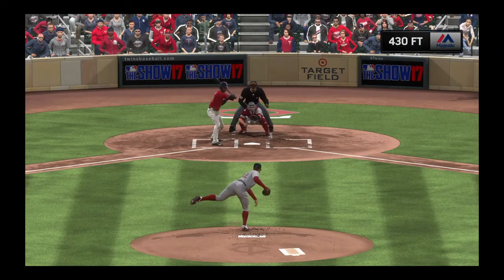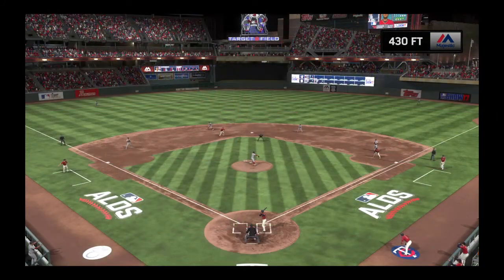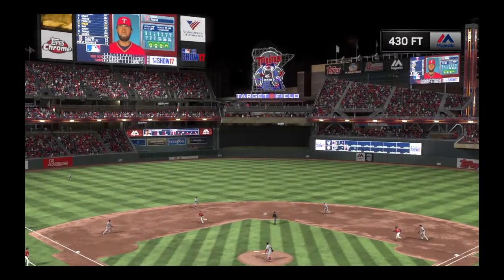With no outs, you can afford to give up a single, but you can't afford to give up a three-run homer. He just caught too much of the plate. Now he's back to the drawing board — no outs, and the inning is already an ugly one.